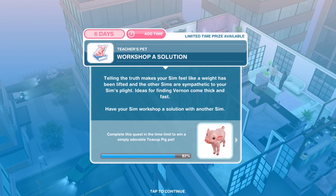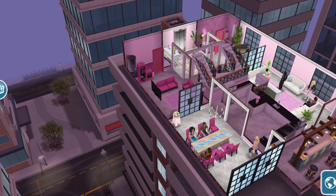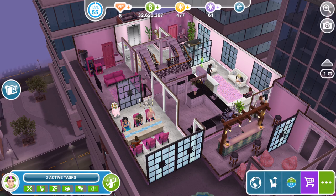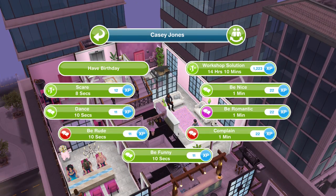Now we need to workshop a solution. Telling the truth has lifted a weight and the other Sims are sympathetic to your Sim's plight. Ideas for finding Vernon come thick and fast. With one Sim selected, click on another Sim and workshop a solution for 14 hours and 10 minutes.